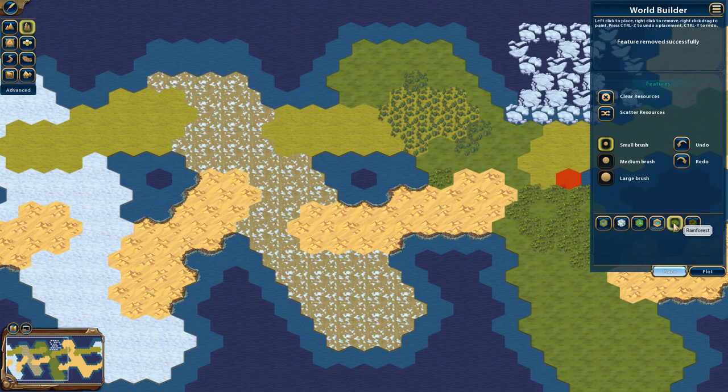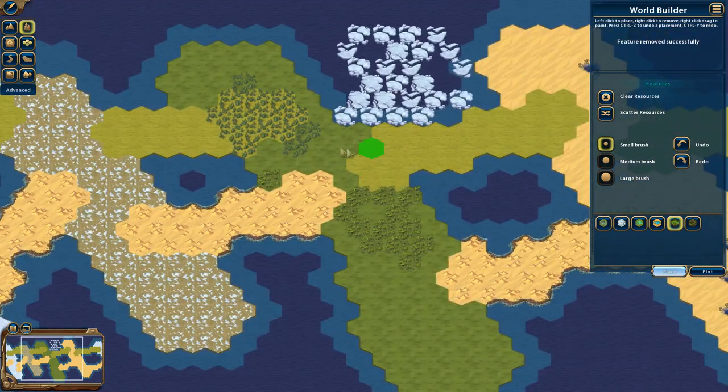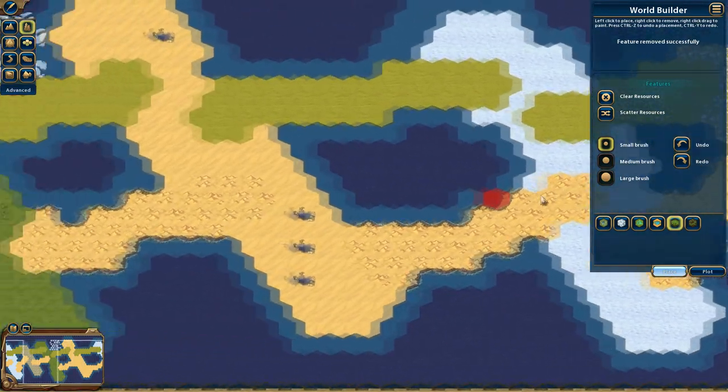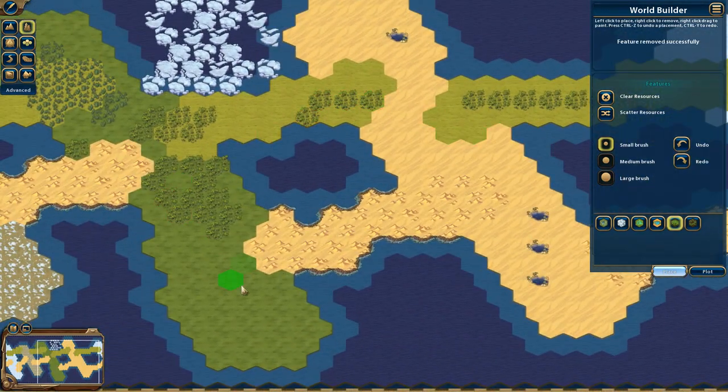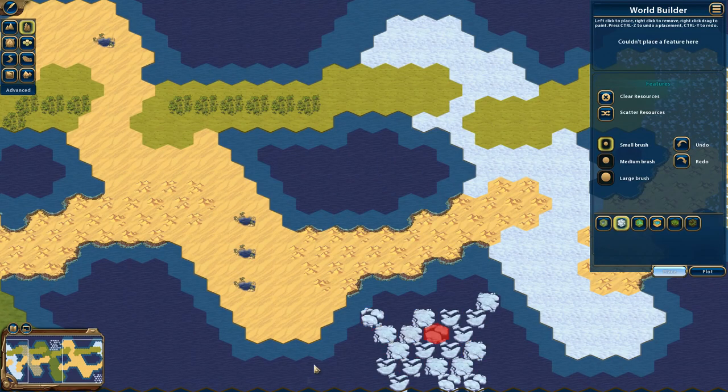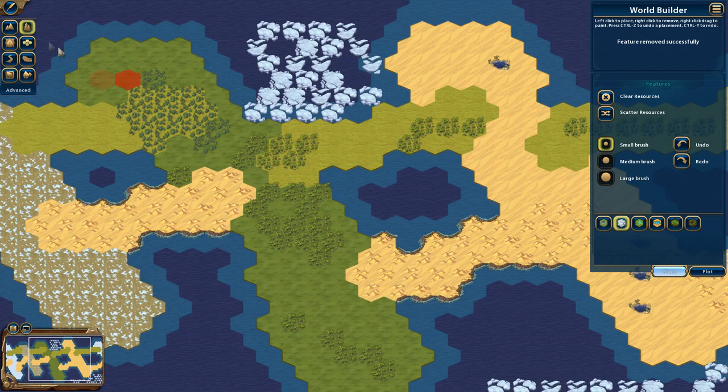You can also do different brush sizes for features, but note that features don't support multi-tile brushes the way terrain does, so you usually want to be more fine-tuned with them. I'll just add a couple bits of rainforest here and there, and some ice — this is just a practice map so I'm not worried about making it look perfect.